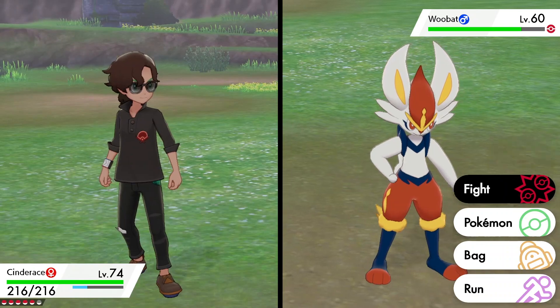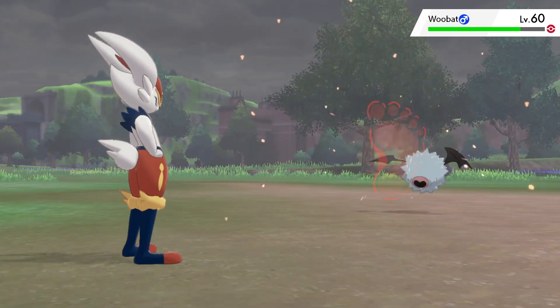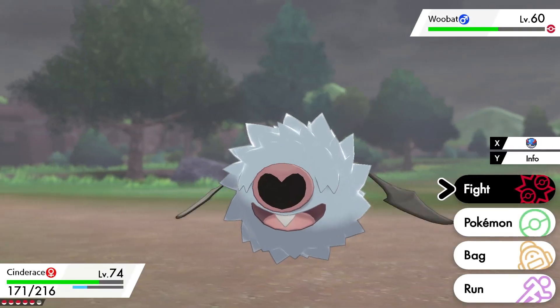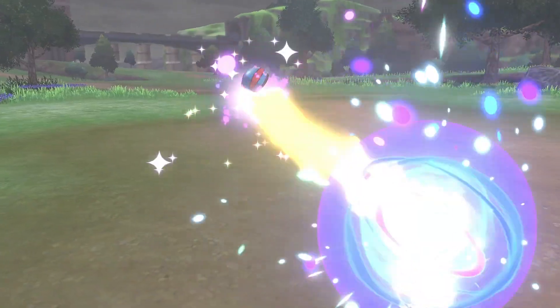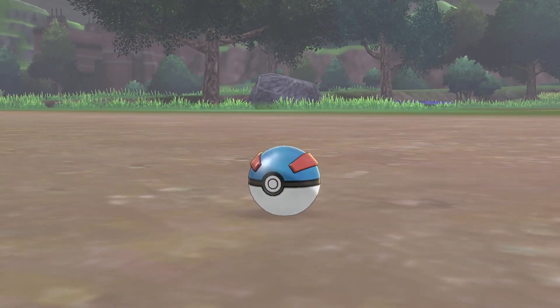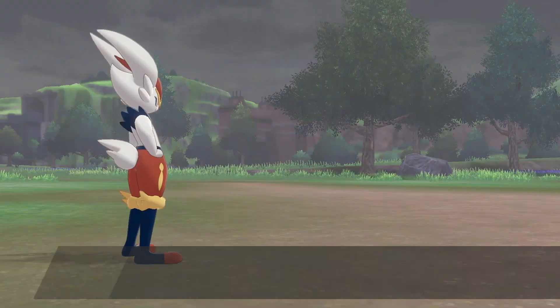When the battle starts it's simply a case of following the same process to catch any Pokemon. You want to chip away at its health and then use a Pokeball to catch it. Because you might be a little bit overpowered at this stage, try to use moves that are not very effective, allowing you to chip away at their health. Then once you've got their health down a little bit, use a great ball or whatever ball you think is most effective.